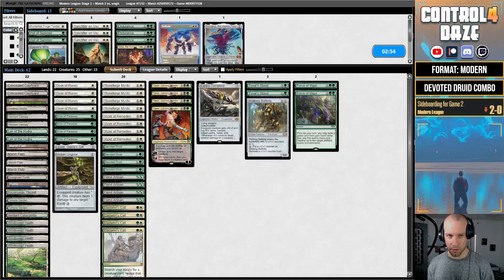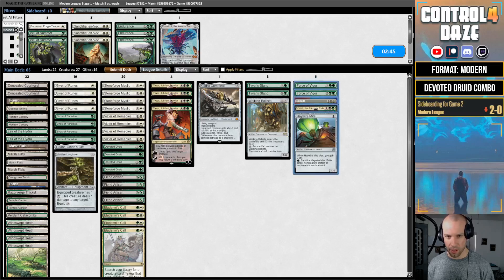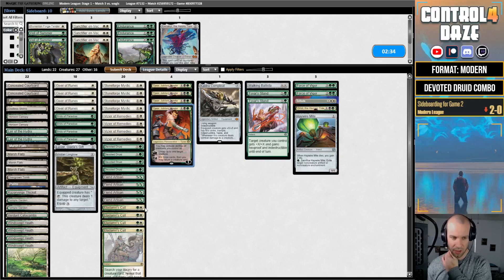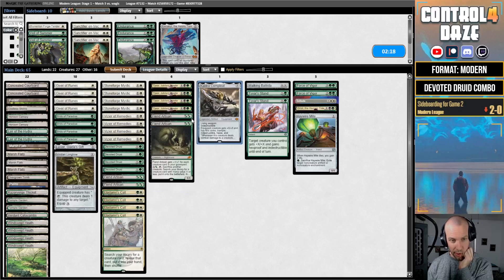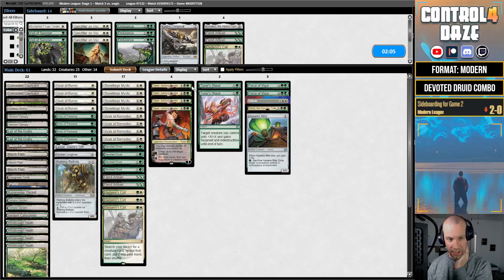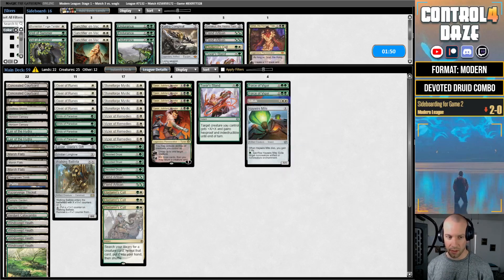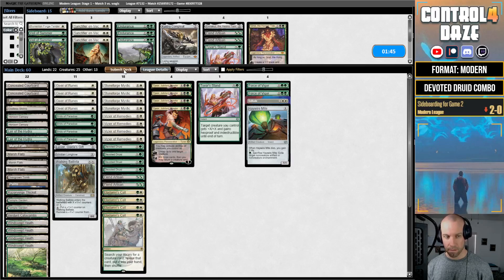We're going to bring in Force of Vigors, Solitude again. I think we bring in a Grist in this matchup and definitely Haywire Mite. I feel like we might want to keep Tyvar's Stand as a point of interaction. I don't know what you're supposed to cut out of these decks — everything seems good. Maybe Fiend Artisans, maybe Cauldra. We'll go up to four Calls. I boarded out the Cauldra — we'll see how this goes.